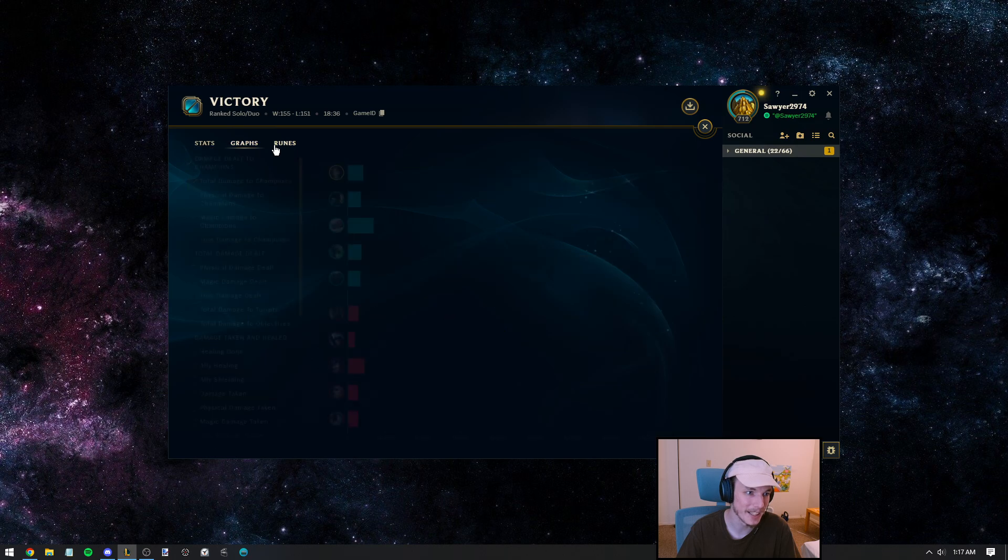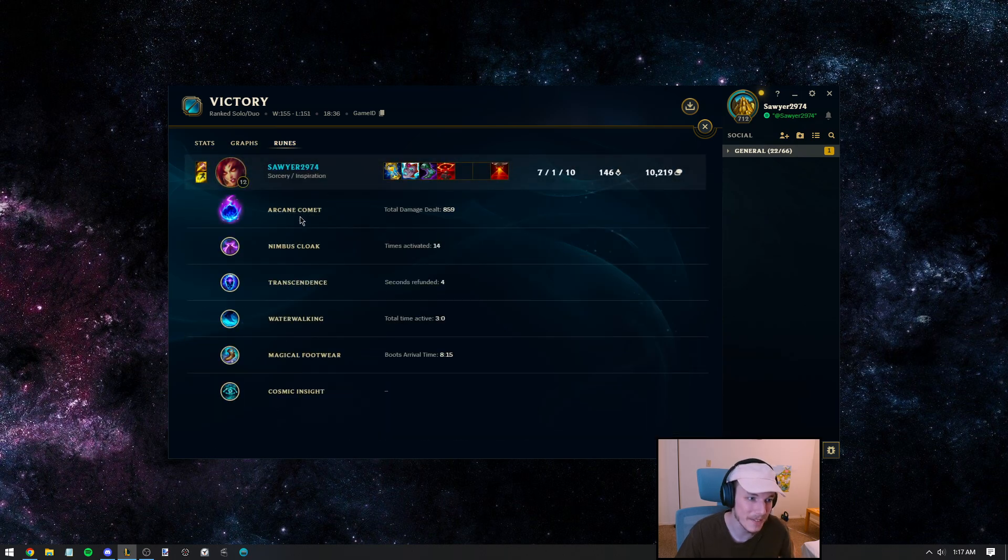A lot of people probably can't see it, but I have experience running this exact same page. Instead of Transcendence, we'd have Absolute Focus on Fiddlesticks — and it was so strong on Fiddlesticks because you ult in and hit multiple targets. Zyra always wants to be hitting multiple targets, and then you can get multiple Arcane Comet procs off. In Zyra's case, she has a defensive Nimbus Cloak — the enemy jumps on me, I smite, I run away. They can't win.